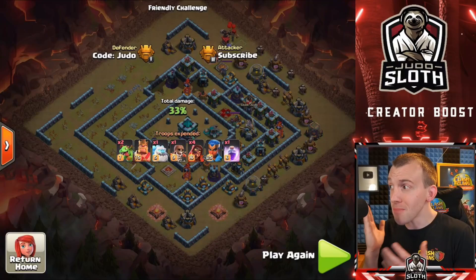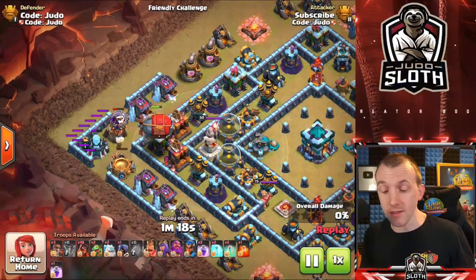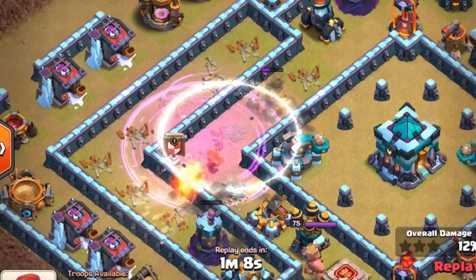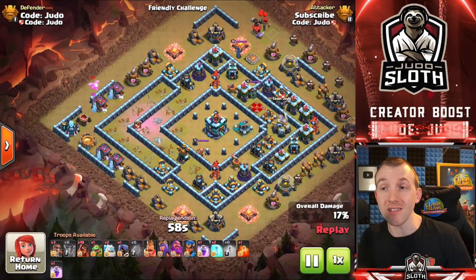The other thing I came up with — and I'm pretty happy with this one — is putting the Super Wizards inside the Battle Blimp, not necessarily cloning them, but making them invisible. I drop them right into a clumped area, use a Rage, make them invisible, and just look at the damage they can do. You've got to be careful about the buildings around them and how many you make invisible, so you have to use the Invisibility Spell well. Four Super Wizards in a Battle Blimp, and that corner of the base has been crushed.